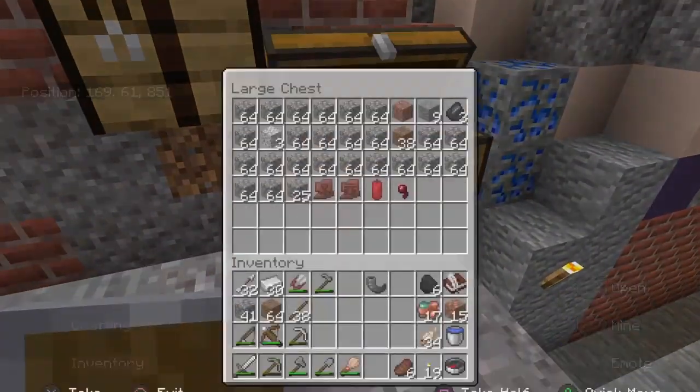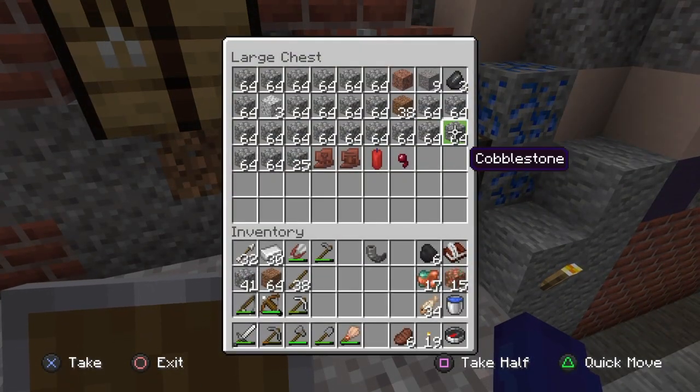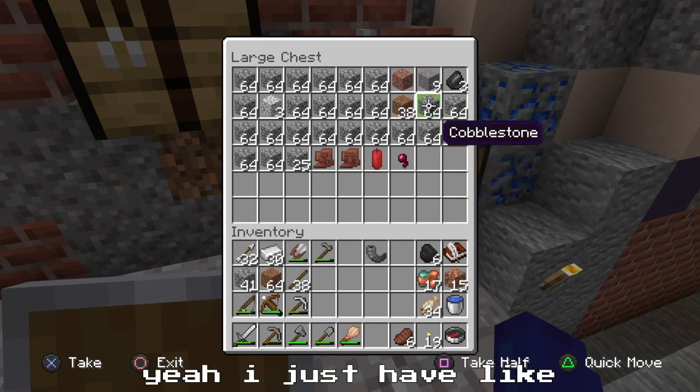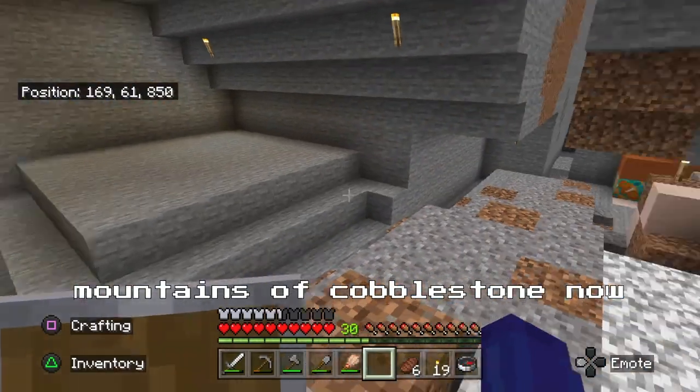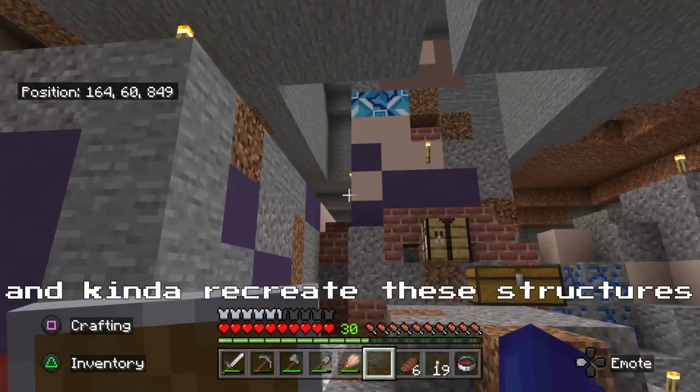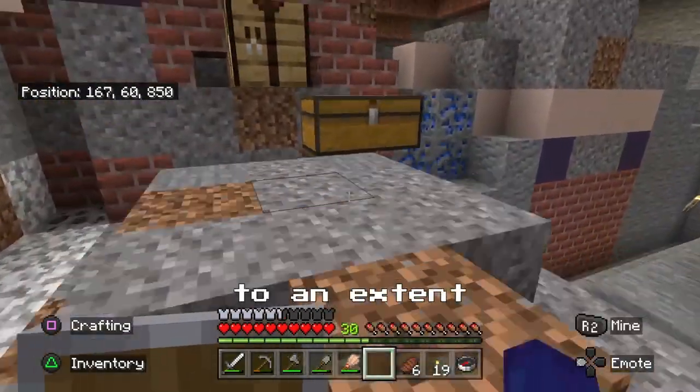Which I have — yeah — a lot of cobble. I've gotten a couple extra shards too. I just have like mountains of cobblestone now, so I may as well cook it up and make it into stone bricks and kind of recreate these structures to an extent.